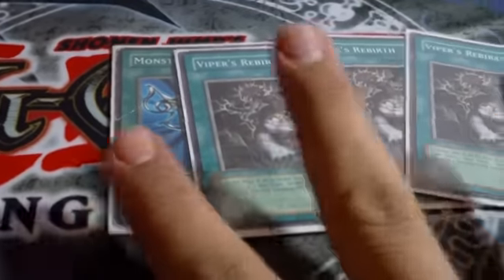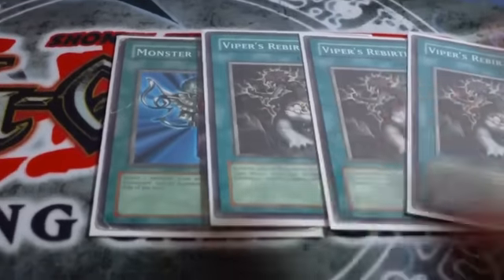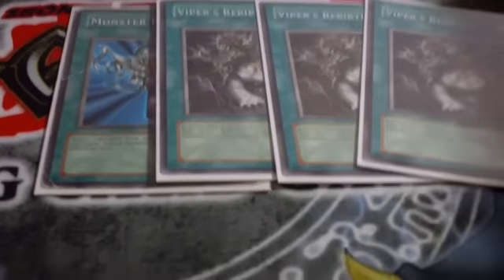Four Monster Reborns — yes, Monster Reborn, and Viper's Rebirth pretty much revives any reptile monster. But it's destroyed at the end phase, so it works pretty well when you're reviving a Queen. You can do crazy combos with that — just tribute Queen and it resets the effect.